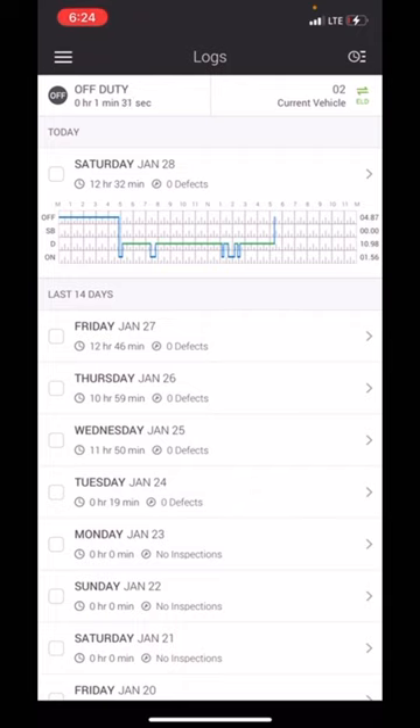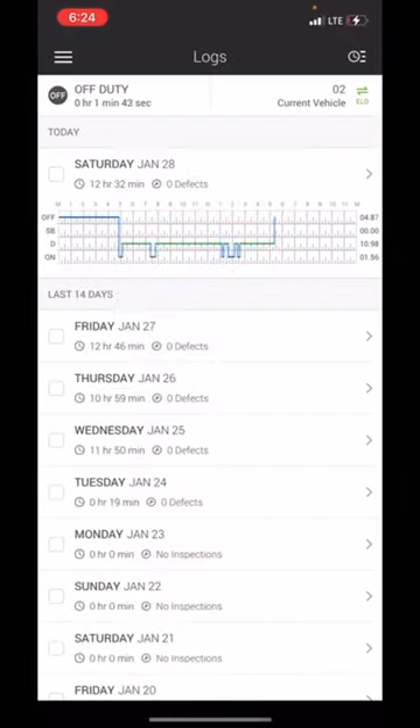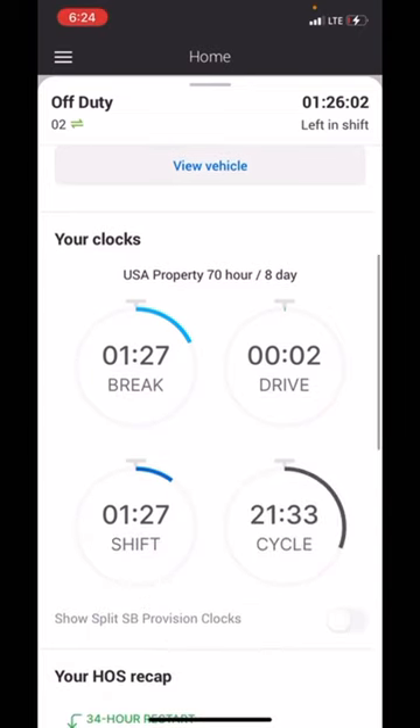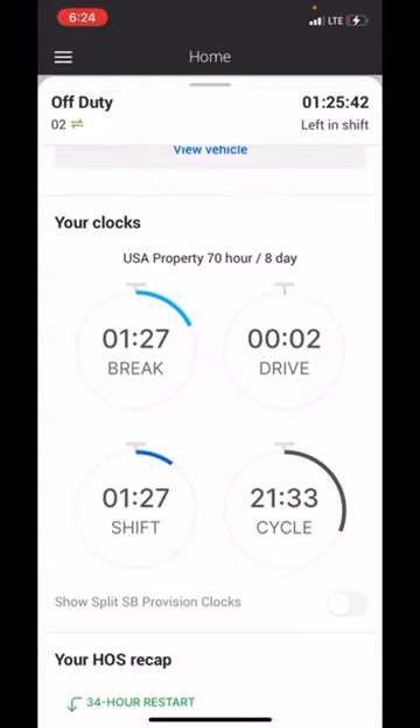This is how a proper log should look. Before you shut down at the end of the night, make sure you are off-duty — you can see it says off-duty at the top. Everything has run out: my drive time and my shift time are about to run out. Once your shift time runs out completely it will start counting down your break time — how much time you have left. It's a 10-hour break at the end of the night. Right now it's 6:24, so 10 hours from now will be 4 o'clock — meaning 4:30 in the morning is when you can start back driving.